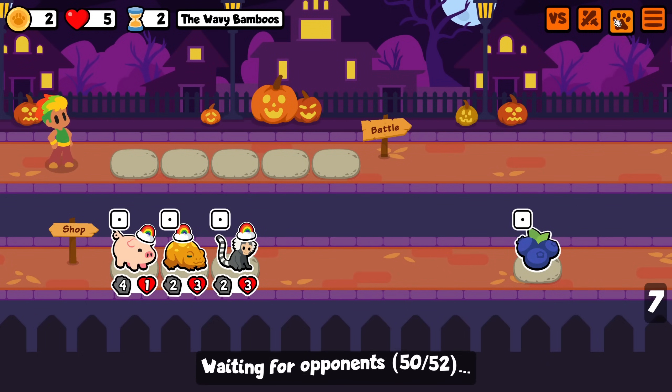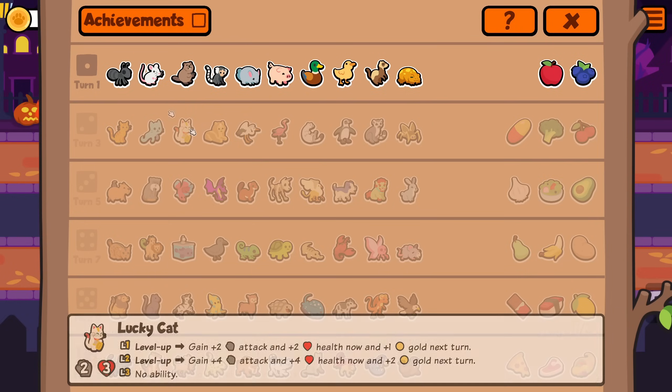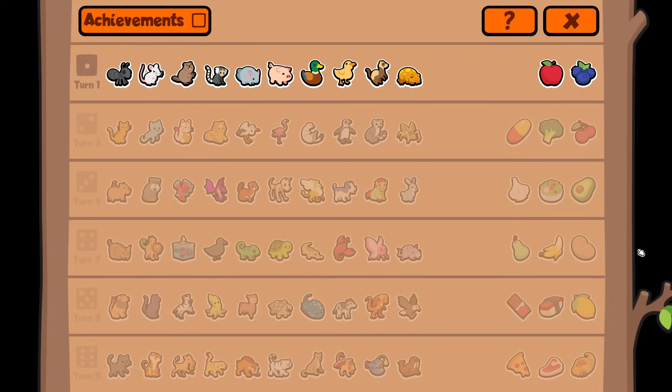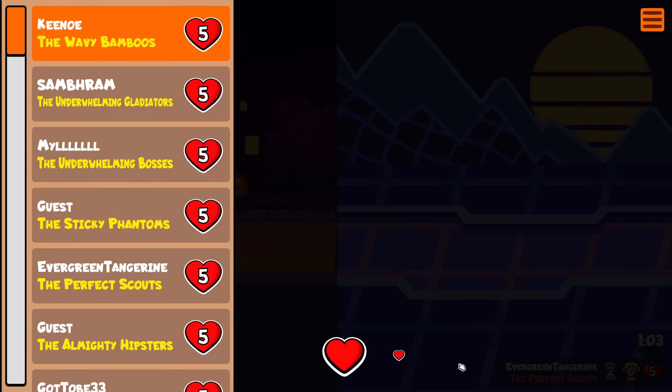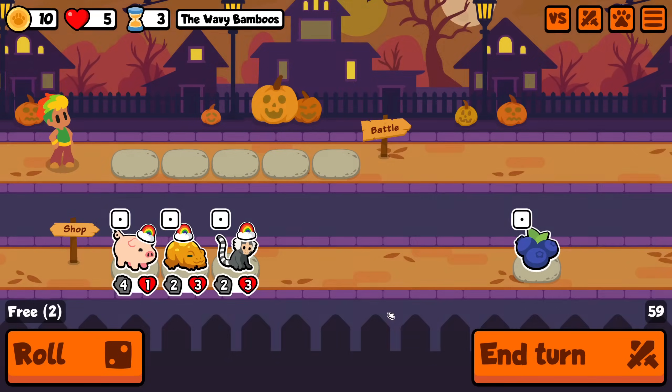Lucky cat needs ginger - I forgot to put it in, you're right. It used to be in this pack and then I took it out when there was a change that moved gingerbread from tier 2 to tier 3, I think. It may be too strong otherwise.